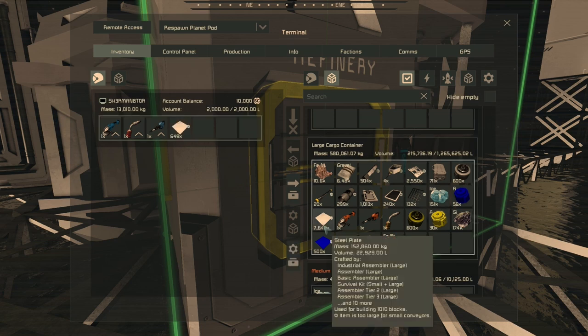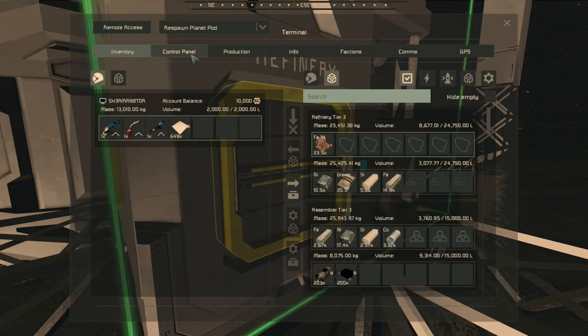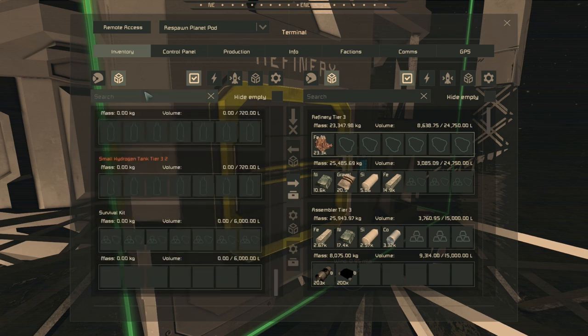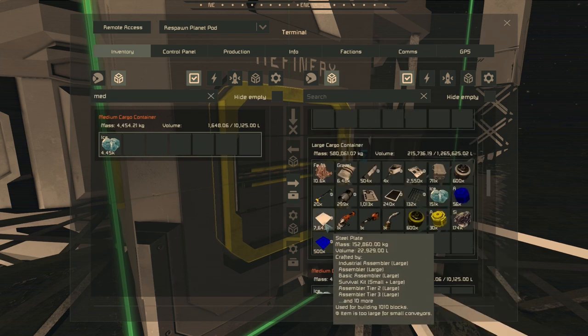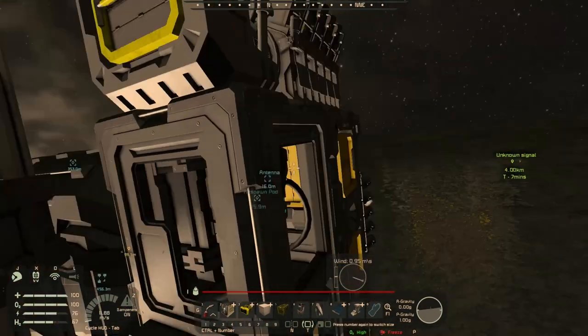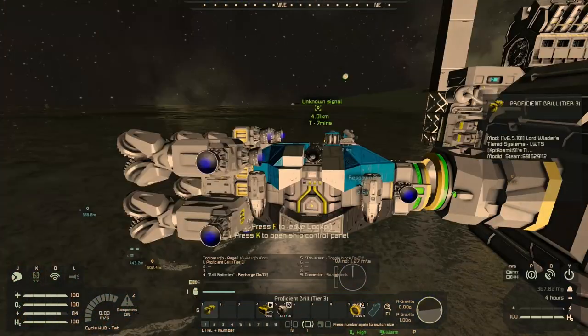What we're going to do is grab some steel plate. Actually, we could load this into our medium cargo container. Let's grab a bunch of that. We're going to go do a rough layout. Let's jump into our ship and head on over.